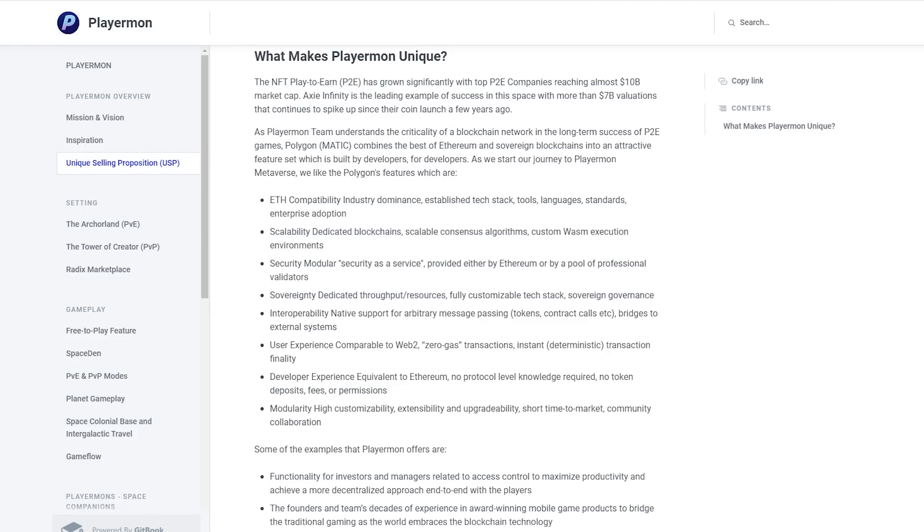Polygon Matic combines the best of Ethereum blockchains and creates an attractive feature set built by developers for developers. When starting the journey in the PlayerMon metaverse, they chose the Polygon platform for its Ethereum compatibility, established technology stack, tools, languages, standards, enterprise implementation, scalability-dedicated blockchains, scalability consensus algorithms, customizable runtime environments, security model, and security of service provided either by a firm or by a pool of professional validators.